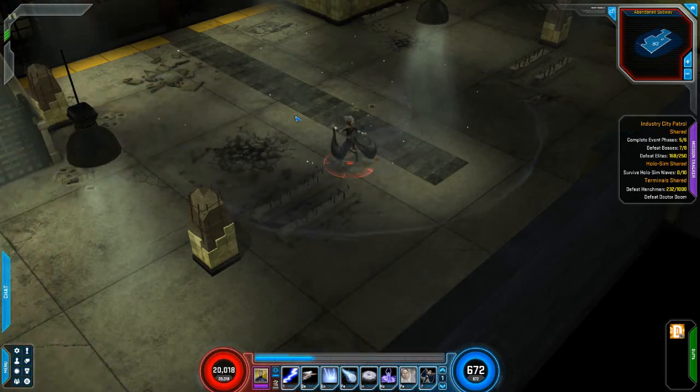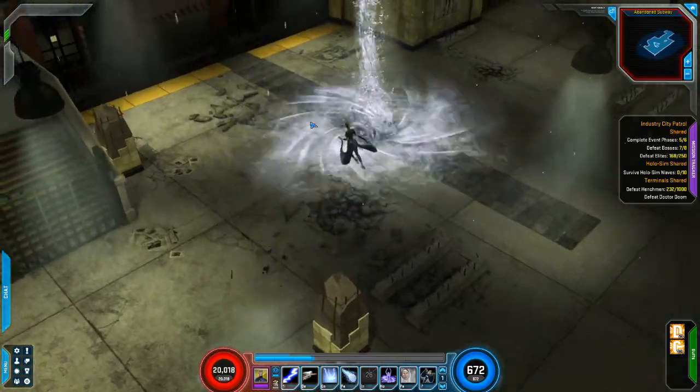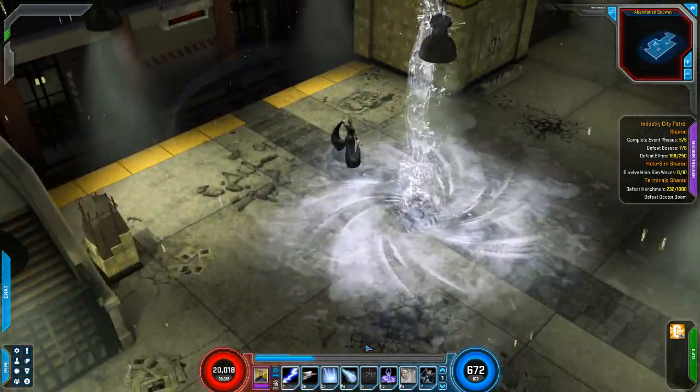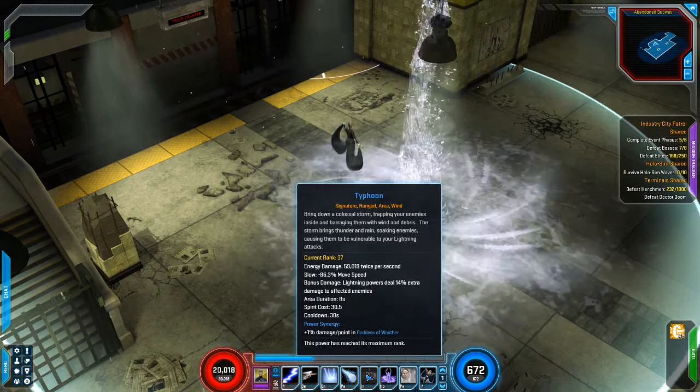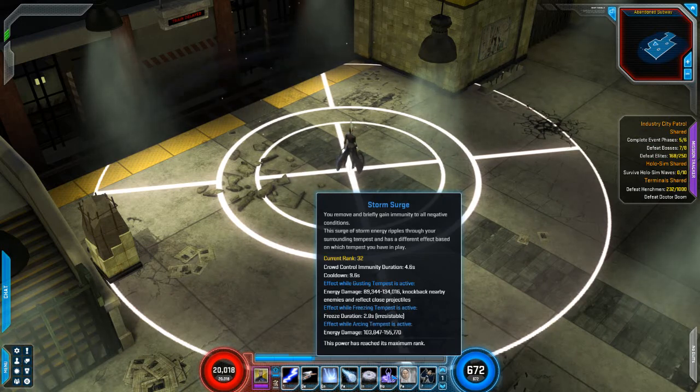Then we come to our signature power — the typhoon. It's got a really nice effect. Any lightning damage you do inside that typhoon does extra damage. Enemies are slowed to minus 80-86% movement speed, which is huge. They're going to be taking 118,000 damage per second. It lasts a nice eight seconds and has a 30-second cooldown — not bad at all.